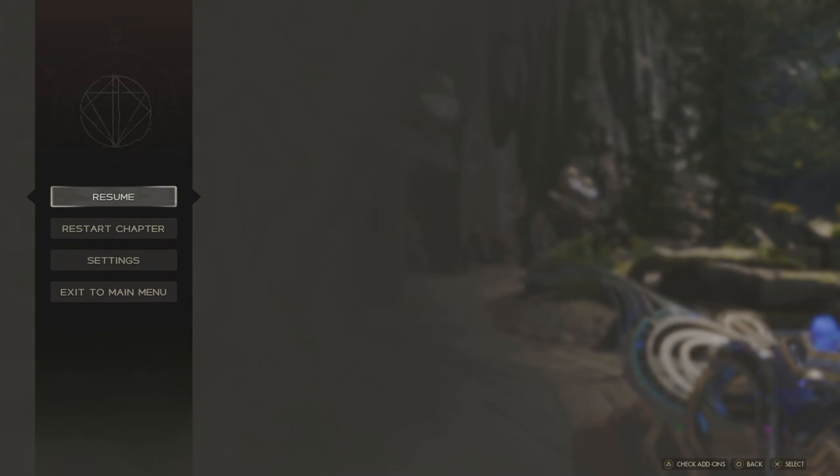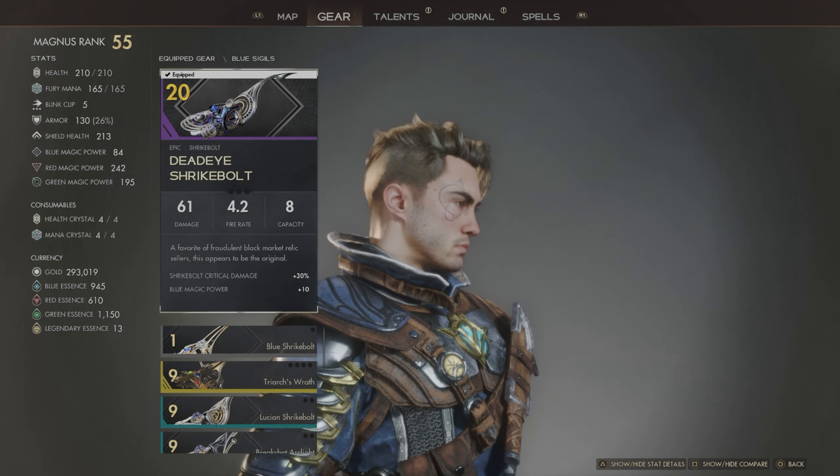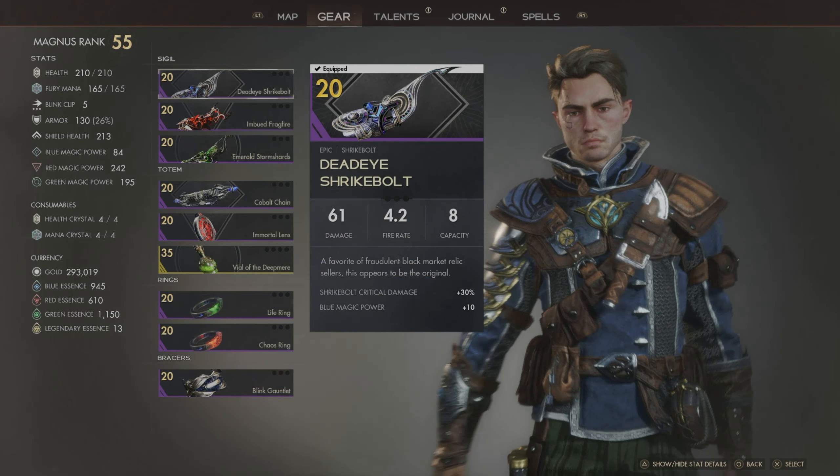Hello there and welcome to another episode of our Immortals of Aveum let's play. My name is Leather Knight and I'm so happy you could join me. In this episode we're going to be continuing where we left off, heading back to the Palathon to continue with the story - we have a way of destroying, air quotes, Sandrax's binding stone. There are a few updates to our gear: I'm trying out a new blue with Strike Bolt, the fastest variant of blue magic, just to try something a little different.